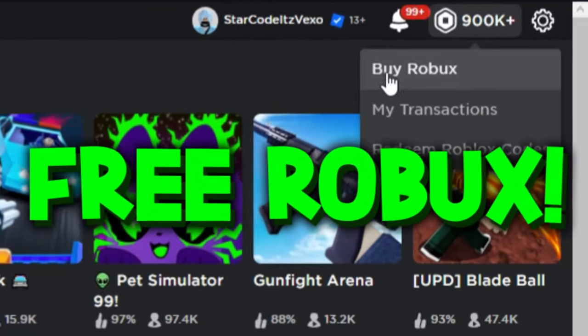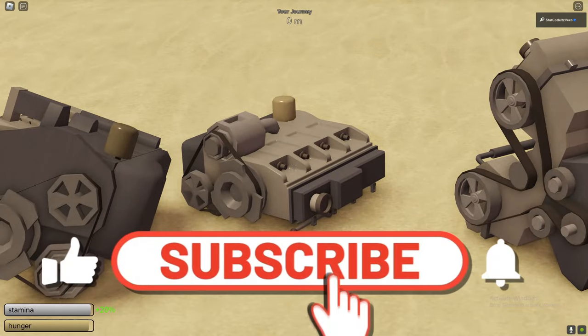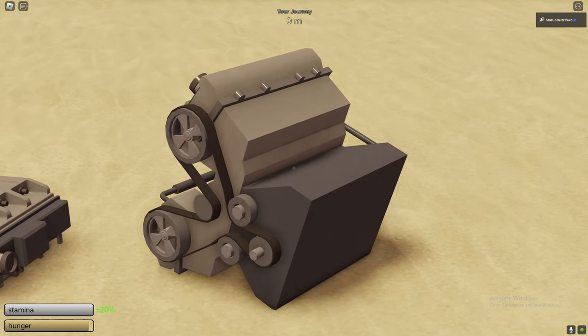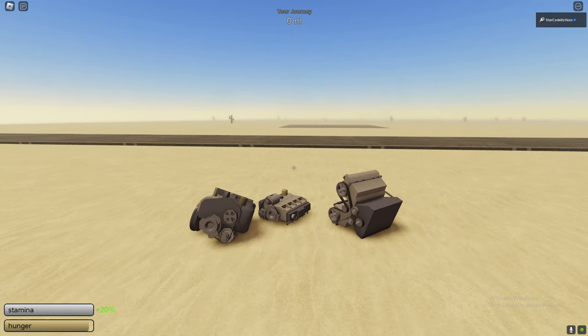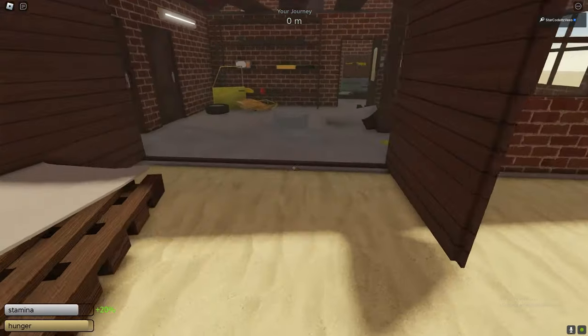This is how to use all of the engines inside of A Dusty Trip. We've got the worst engine, the second best engine, the third best engine, and there's actually a golden engine. I'll be explaining how to use all of these engines in today's video, so watch all the way through.